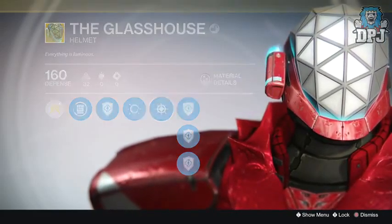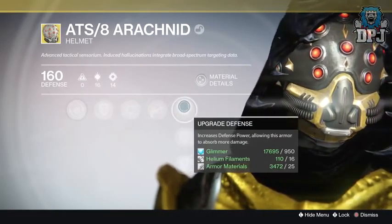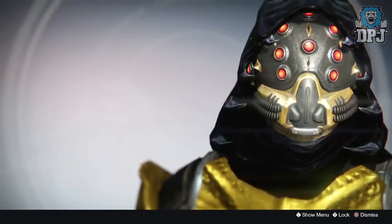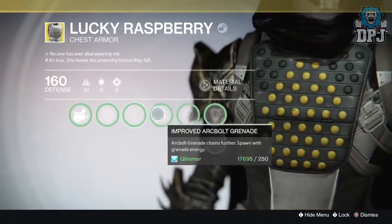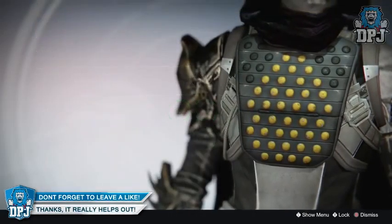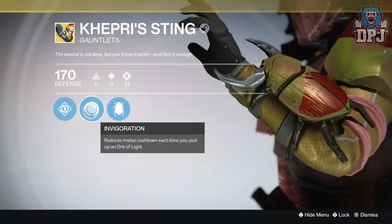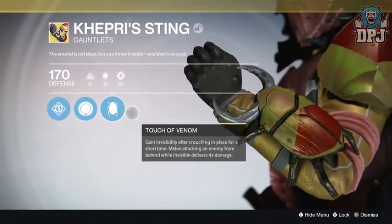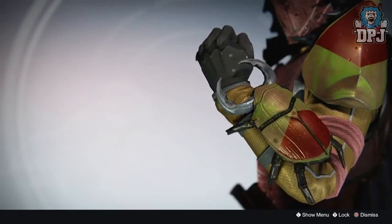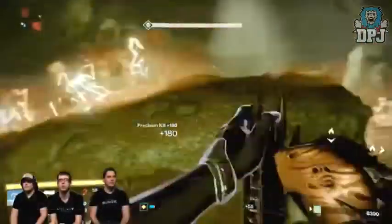There are three armor pieces returning for the Hunter. We have the ATS/8 Arachnid, known for allowing you to zoom in for accuracy while using Golden Gun. We have the Lucky Raspberry chest armor, which allows you to spawn with grenade energy and Arc Bolt Grenade chains further. A third armor piece for the Hunter is the Capri Sting — gauntlets known for the Touch of Venom mod, gaining visibility after crouching in place for a short time, and melee attacking an enemy from behind while invisible deals four times the damage.